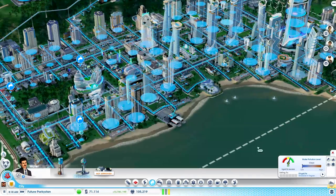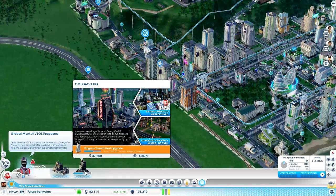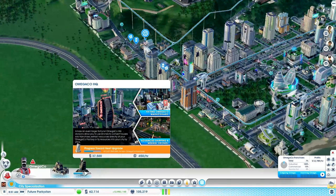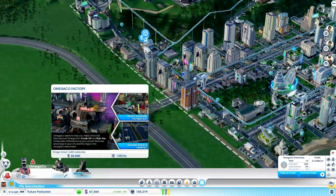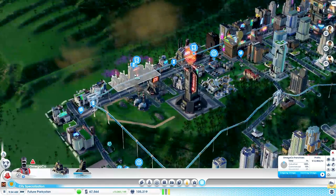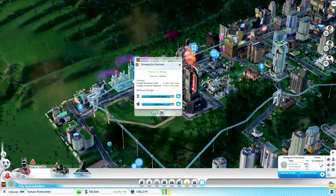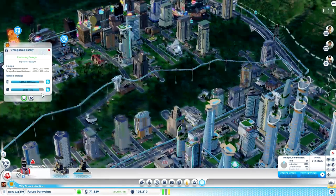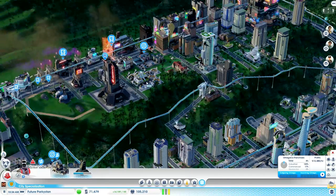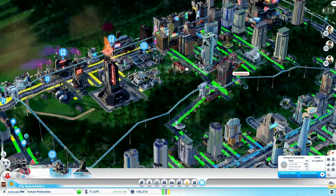Is this going quickly? 18%. Let's have a little look at the specialisation. I want to have a little look into the Omega Co stuff. We're making now over 12,000, which we were stuck on last time. We can actually also put down another Omega Co factory - you could argue they make a lot of money. Profits: Omega Co franchises - 12,000 per hour. Not bad. The more Omega Co you pump out, the more franchises you have, so maybe it would be worth putting another one of these down.